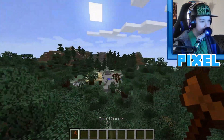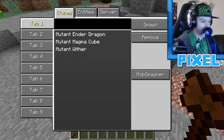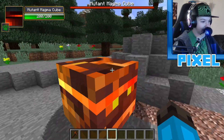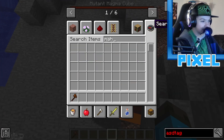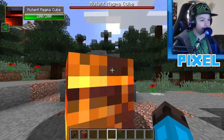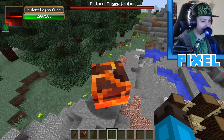We'll use the mob cloner to spawn as many mutant magma cubes as we want. Scrolling down the list, there it is — the mutant magma cube. It's got a little shell that looks exactly like a magma block. Comparing them side by side, they look pretty much identical — it's literally a magma cube.